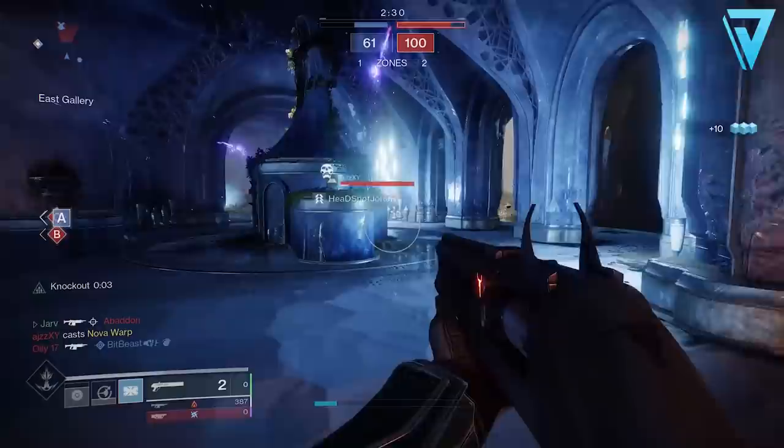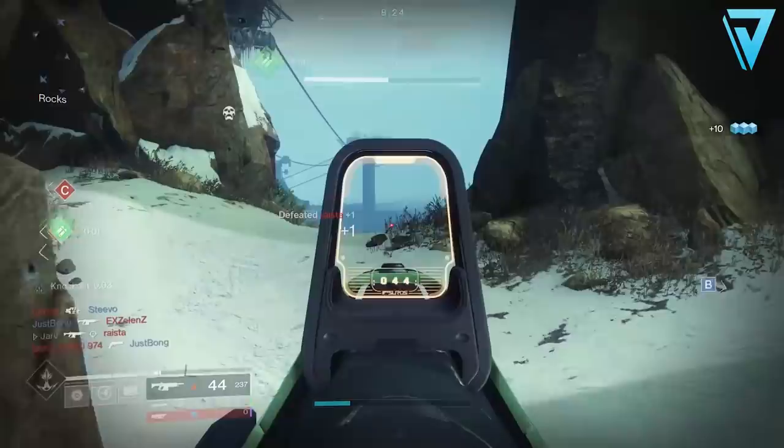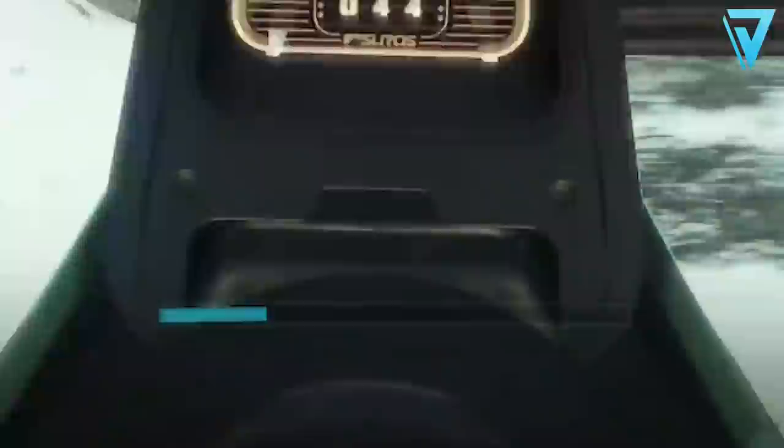In terms of preferred rolls, you're probably looking for something like Ricochet Rounds in the first column, which gives you increased stability and range. In the second column you're probably looking for Dynamic Sway Reduction — when holding down the trigger, this weapon's sway reduction system boosts accuracy over time, which allows you to hit those shots consistently, especially at range.